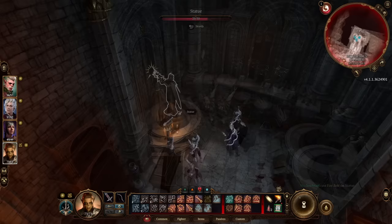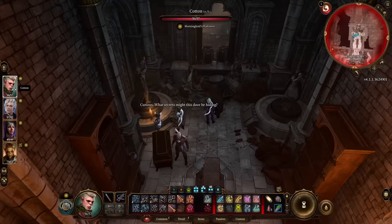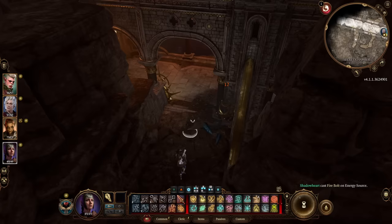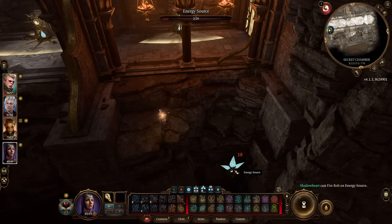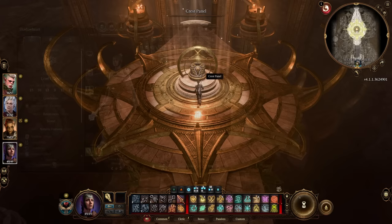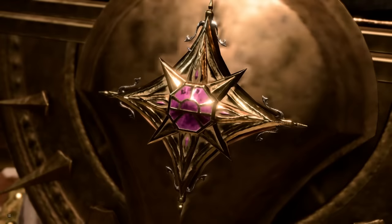Sometimes these statues can get stuck, so apply some elbow grease — damage them a little with a cantrip if needed, but be careful not to break them. Once rotated correctly, a chamber opens behind them with a barrier gauntlet in front of you. These are powered by hanging crystals — destroy them one at a time while avoiding the alarm system. The first crystal is right in front of you, the second behind the wall on the left, and the final one across on the rocks below to the right. Once all barriers are gone you can move forward — though the alarm system stays active.